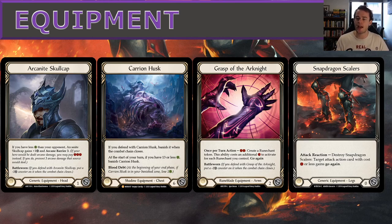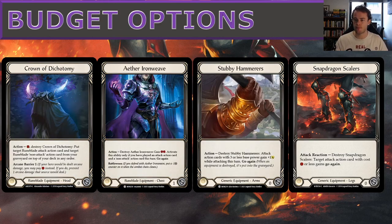For equipment: Archonite Skullcap in the head slot for efficient blocking. Carrion Husk in the chest because it blocks for six and can absorb a key on-hit attack action when opponents try to pivot aggressively on high-shackle turns. Grasp of the Arknight blocks for two with battle-worn, three total, and its action creates Runechant tokens or provides an arcane damage ping to trigger Rip Through Reality or preserve Spellbound Creepers. Snapdragon Scalars in boots. Crown of Dichotomy is a budget option with arcane barrier that rescues attack actions from the graveyard.